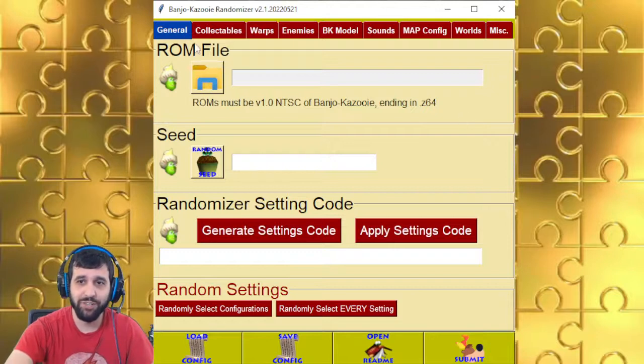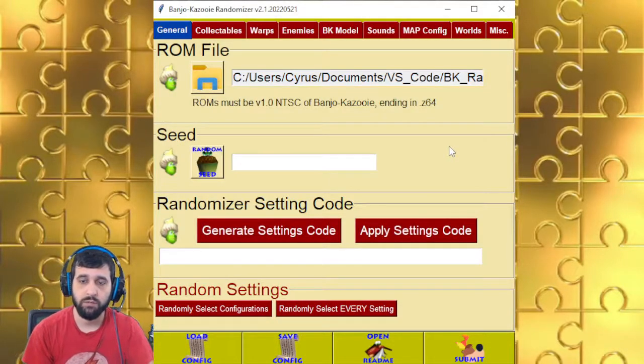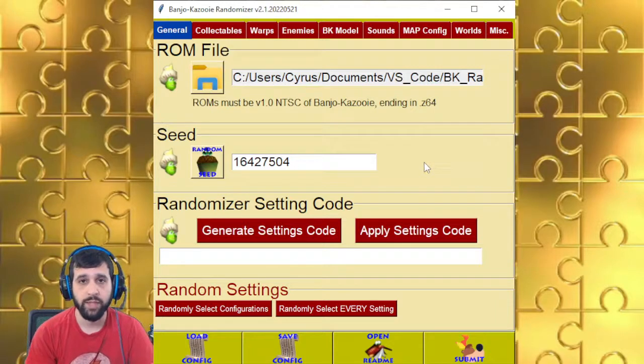So the General tab — this is where you select your ROM file. Please put it in the same folder as the randomizer, and just click on your file and it should work. It should be a NTSC version 1.0. If there's an error, like it's not a version 1, it will actually let you know. Here's a seed — if you don't click on anything, it'll just give you a random seed. Otherwise, you can click on it or just type it in, as long as it's a positive number, not a decimal, and not using any weird characters.